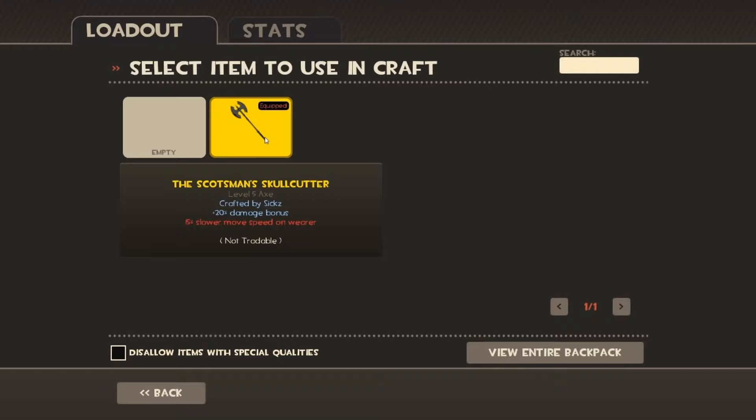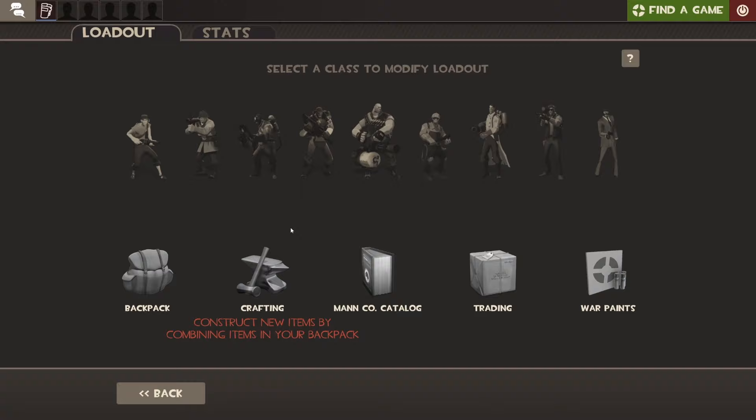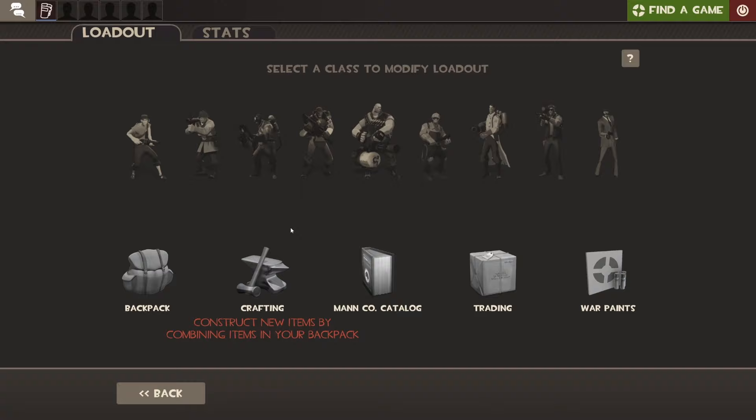Then click Craft — and there you go. That's how you get the Unusual Horseless Headless Horseman's Head Taker.